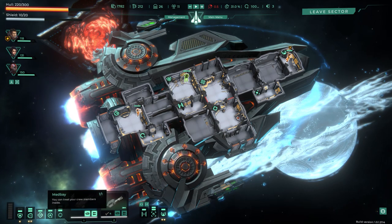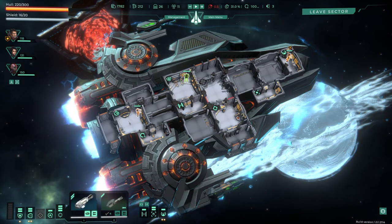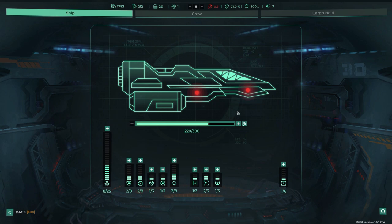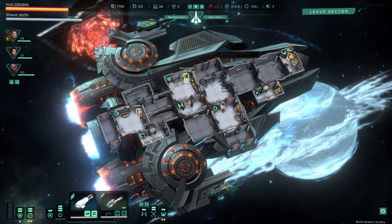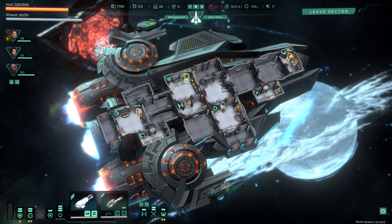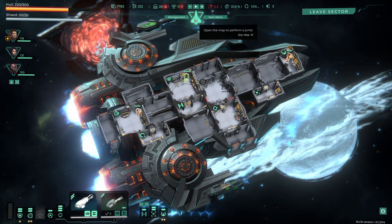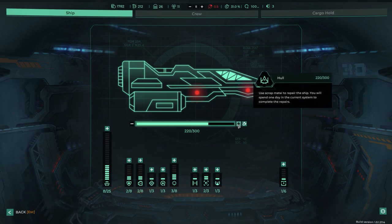Getting into hyperdrive now. Taking power out of weapons and putting it back on shields — everything is repaired with some minor hull health issues. In the management screen you can spend scrap you've collected — we have 212 — to do repairs. We could also go to the next sector, but we'd just run into really hard enemies. Let me show you more of the game by visiting nearby nodes.